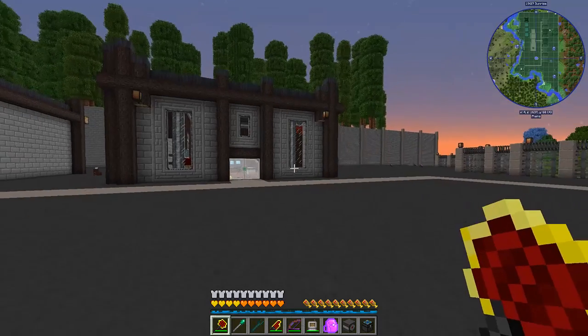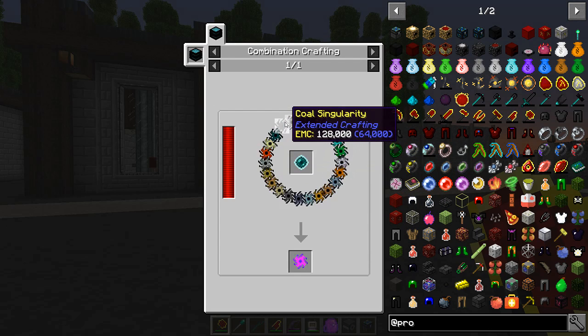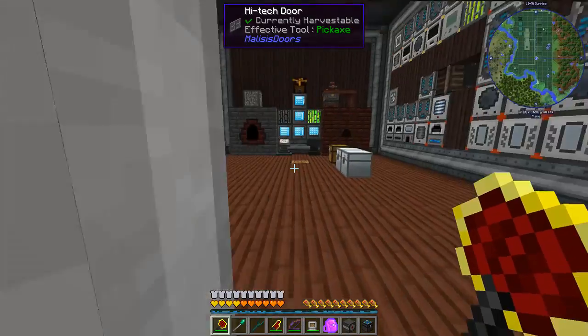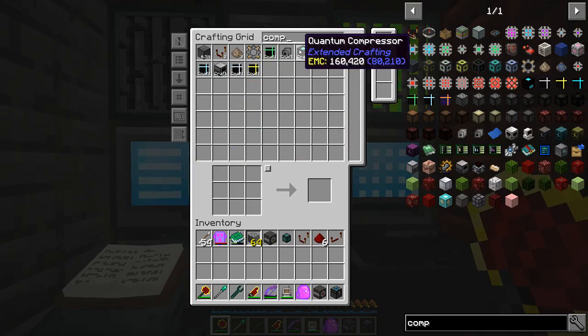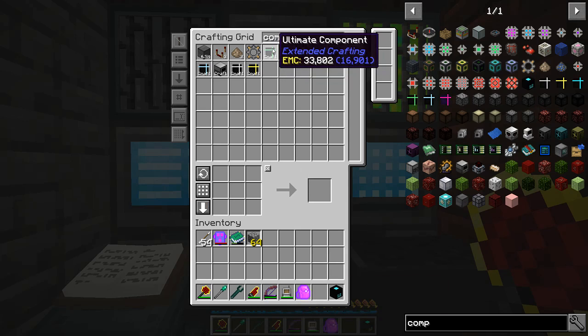To make one ultimate singularity I need all of these other singularities - and this isn't too bad I think. Let's make one just to see. I'm going to need a quantum compressor and an ultimate catalyst. I've already set up a lot of the recipes here. The quantum compressor is just all of this stuff, it's not terribly expensive. Let me go ahead and make one of those.